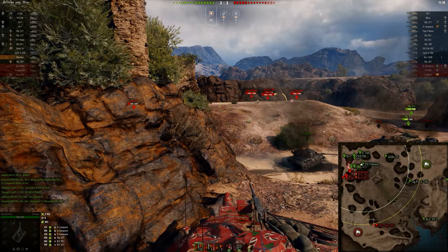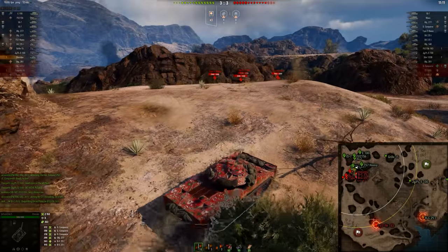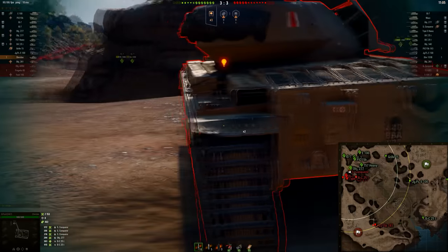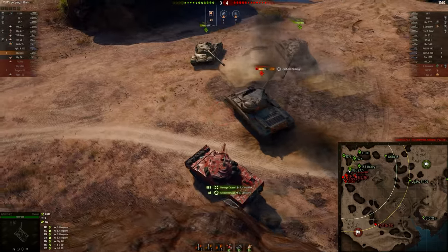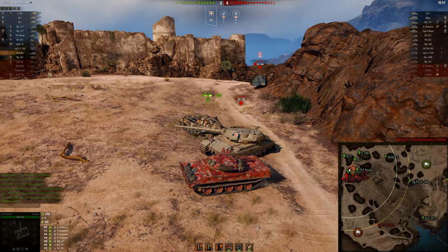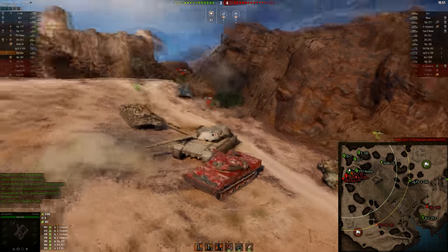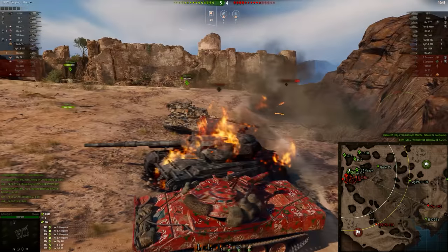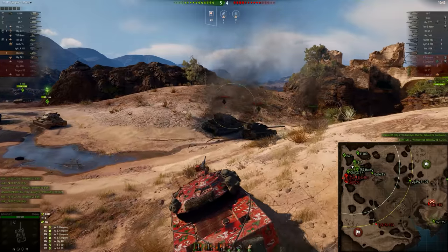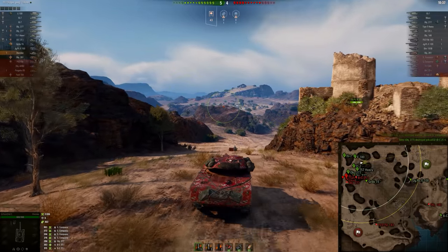When somebody plays subpar or does some stupid stuff, you should try to take advantage of it. This Progetto suicide definitely let us capitalize, and we can capitalize even more by exposing this guy to a nice little ass inspection. Very nice to do these in the Sheridan — the Ass Inspection Patrol, sending out 15-centimeter Christmas presents, very seasonal thing. Now these 277s kind of don't play together too well, and one of them took a beating from the Bat-Chat. But we end up killing them all, which is very nice.